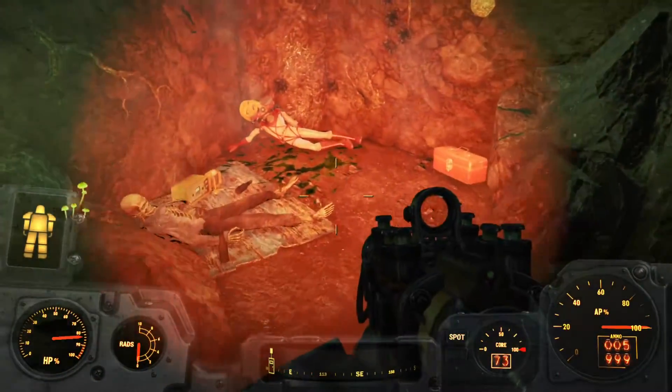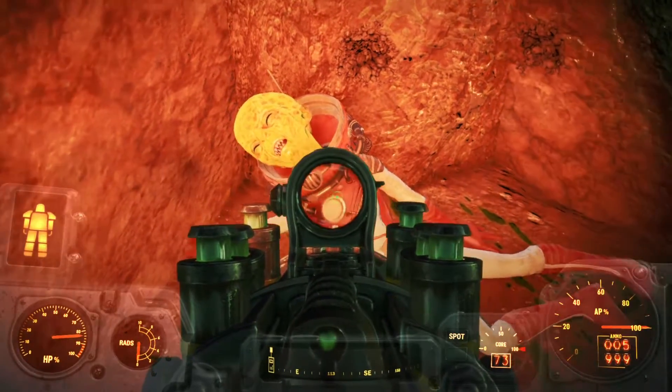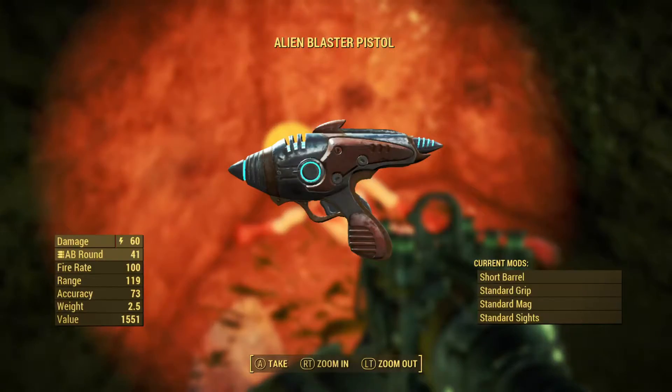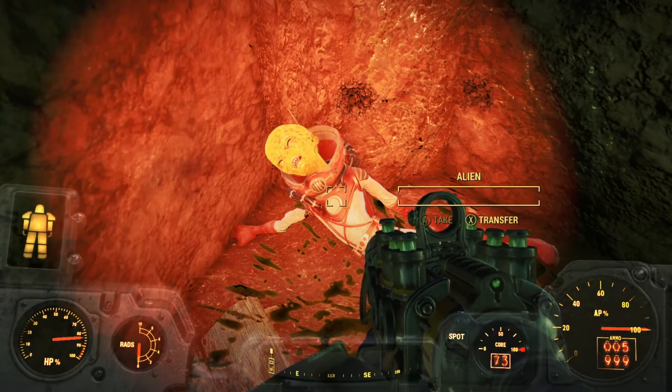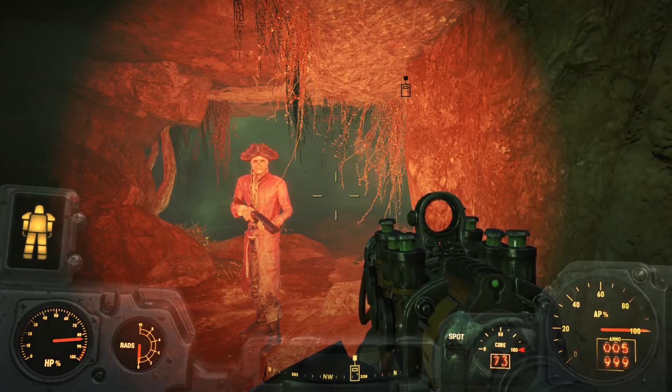Sorry about that. Anyways, kill the alien pretty quick, take a look at it — wow, that's really cool — and then loot the alien blaster. Looking pretty good, I can't wait to modify it. And that is where the UFO is and the alien blaster. Thanks for watching!